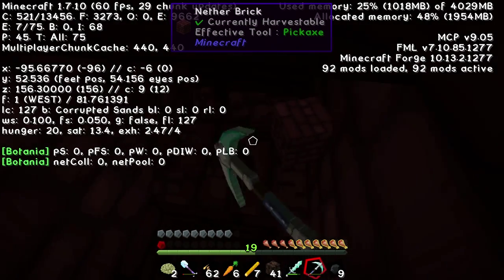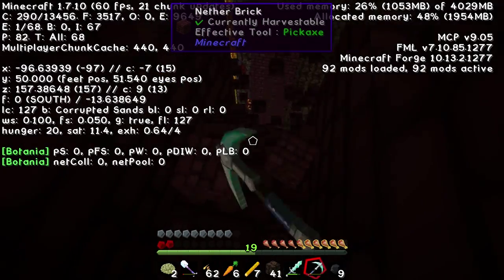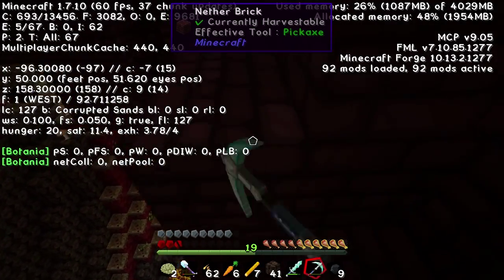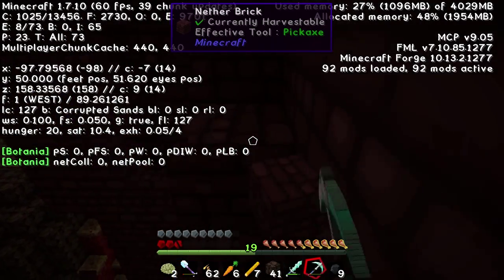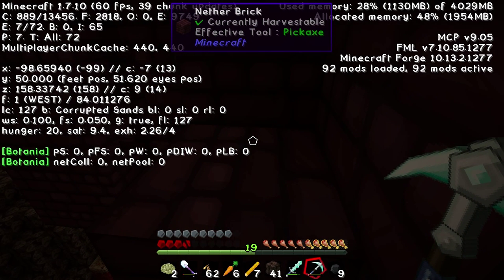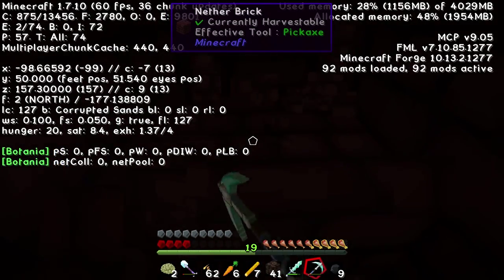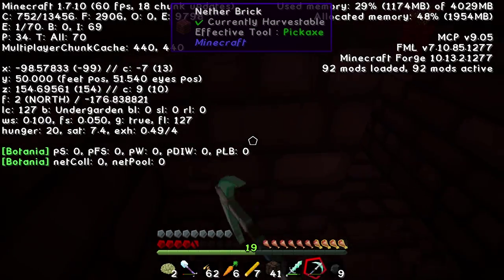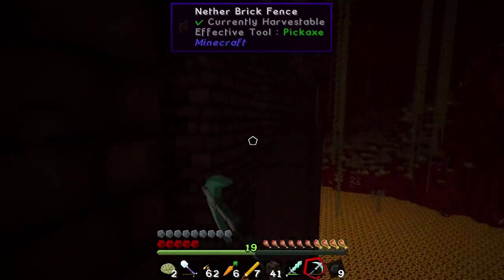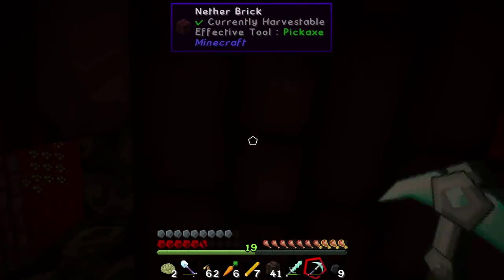We'll keep going down. X is negative 98, which means x is around here, and y is 70 so we need to go up 20 blocks, and z is 46 which means we need to go this way. We'll just go ahead and work on digging through the nether fortress and turn off that menu.